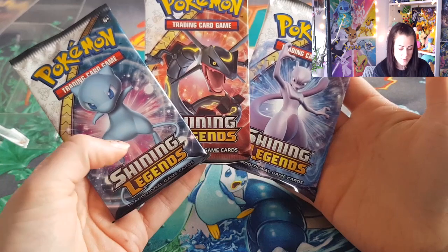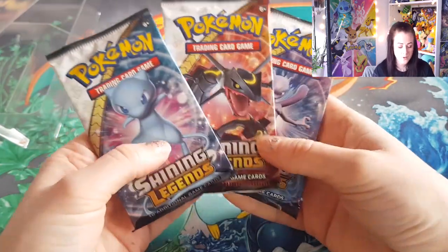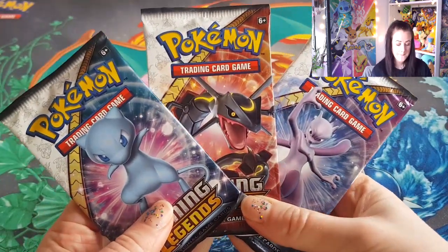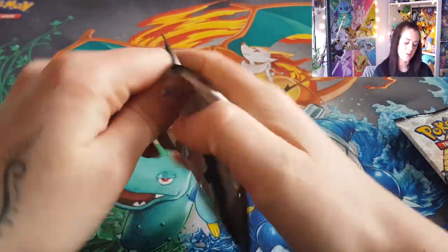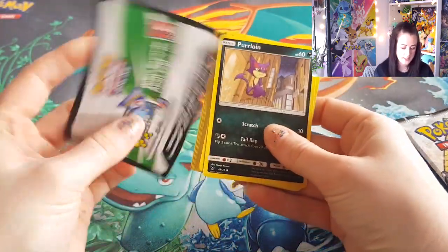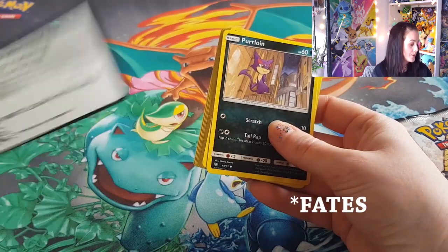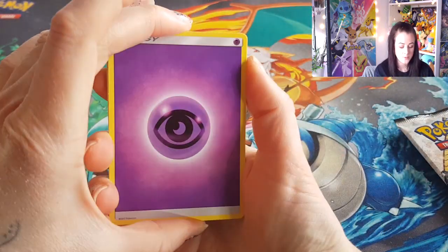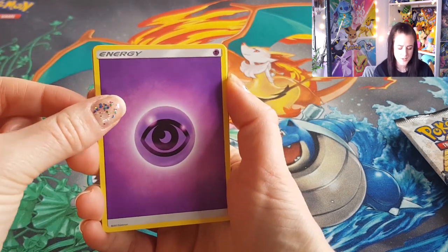I've got three packs — Mew, Mewtwo, and Rayquaza. All right, those are the three packs. I'm going to open these and then I'll open the Pikachu box separately, rather than just get all the packs out at once. If it's anything the same as Hidden Fates, all the code cards will be white because you are expected to get a holo rare in each pack, I believe.